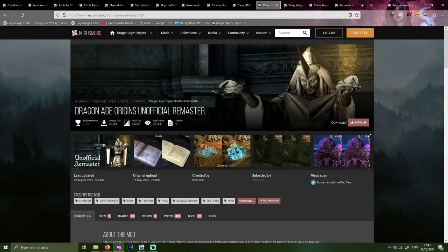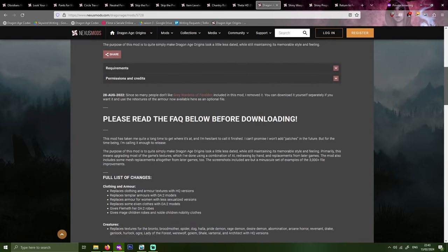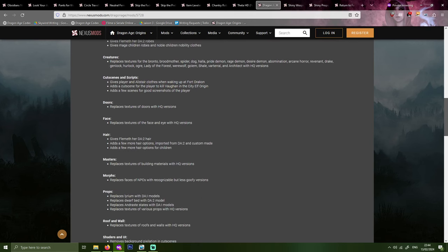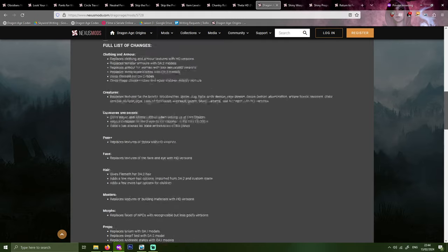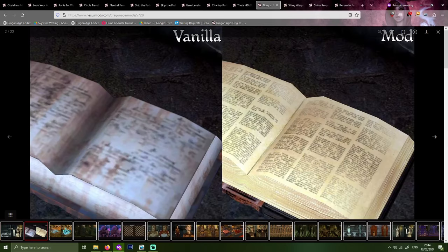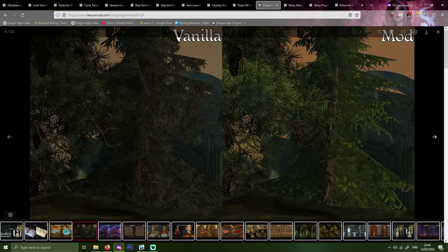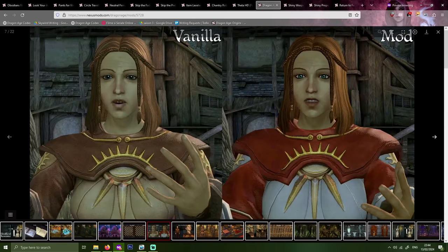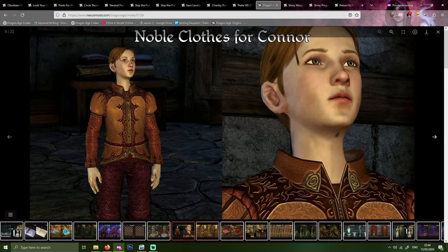First is the Dragon Age Origins Unofficial Remaster by Tepkonset. The unofficial remaster updates various models and textures of creatures, items, characters, and pieces of environment to make Dragon Age Origins look less dated while still maintaining the overall style and feel of the game. I only use certain parts of this mod as I have other mods that change appearances of things, and I just don't want all of the changes the mod offers. The great part is you can choose what changes you like and delete the ones you don't, though you do need to be somewhat knowledgeable about how the game works. It definitely improved the visuals and made me do some double takes at how pretty things can look, even with the limitations of modding a game from 2009.